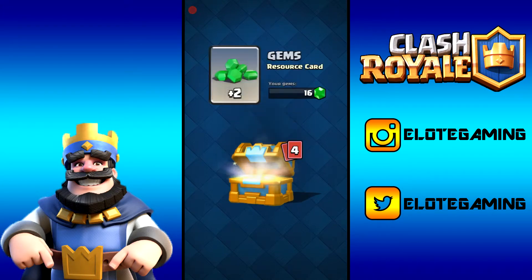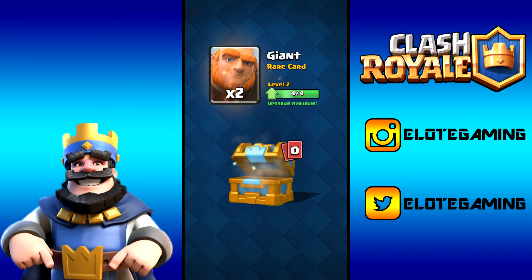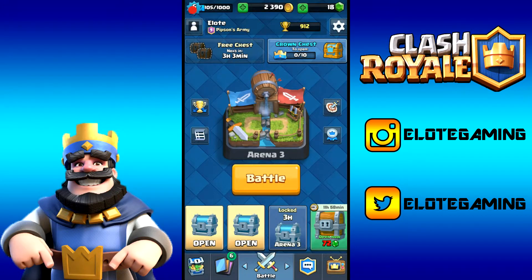132 gold and two gems — there we go, those are the two gems we needed. Also got another spirit goblin card, six cannon cards, and we're two away from upgrading cannons. Eight knight cards and two giant cards as well. Amazing.